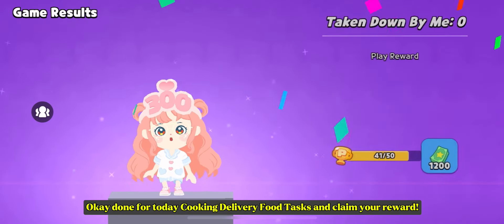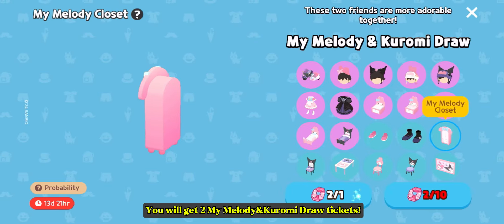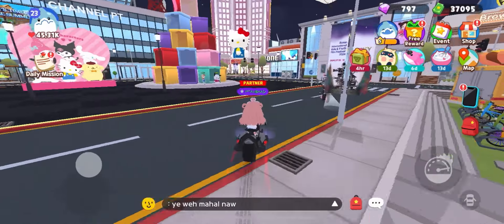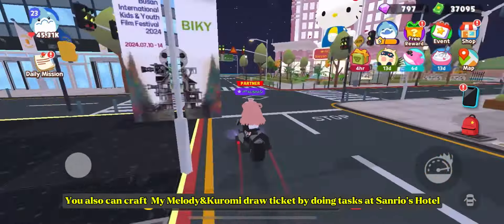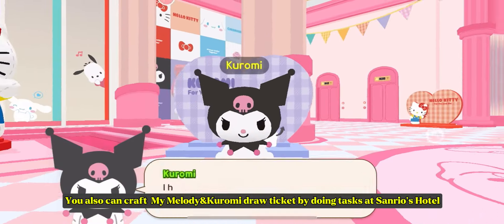Okay, done for today's cooking delivery food tasks — claim your reward. You will get two My Melody and Kuromi draw tickets. You also can craft My Melody and Kuromi draw tickets by doing tasks at Sanrio's Hotel.